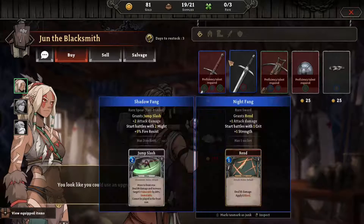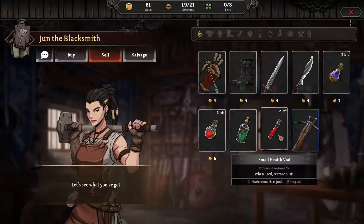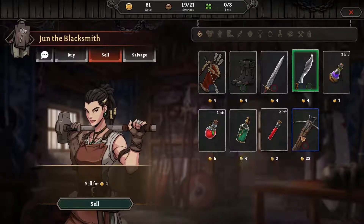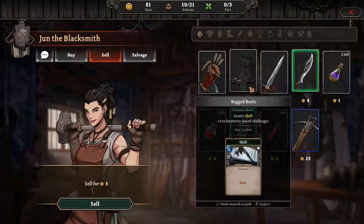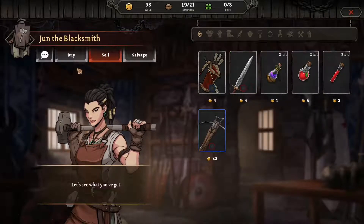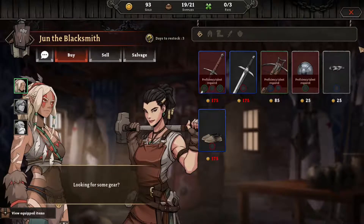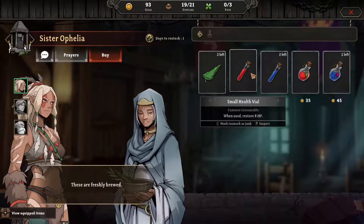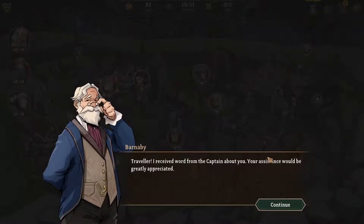We got some swords and stuff. We only have 81 gold, but we're going to sell some stuff. I'll sell this one, keep that, sell this. Let's see what we have — it might be a potion. 93, not enough. We can probably get some more potions. I said the green one might be a potion — oh, it is a potion, it gives a card but I don't use it.